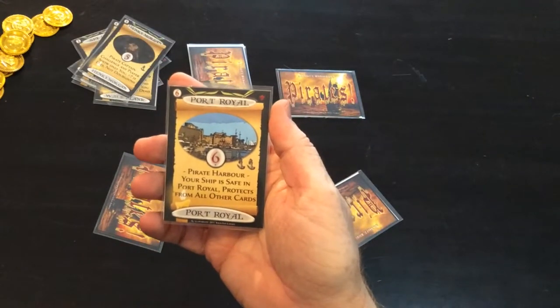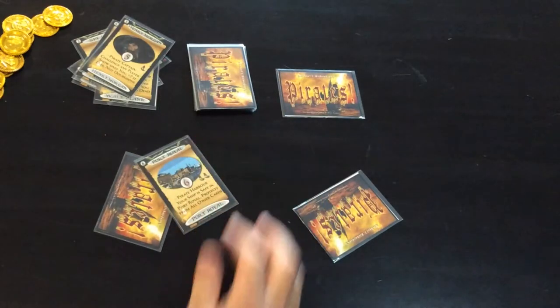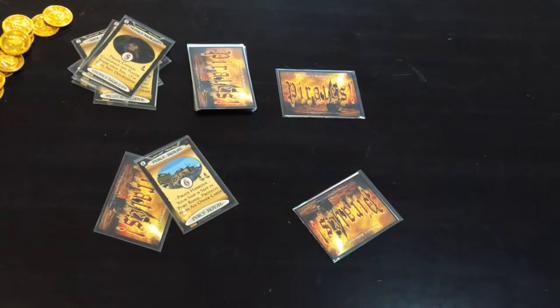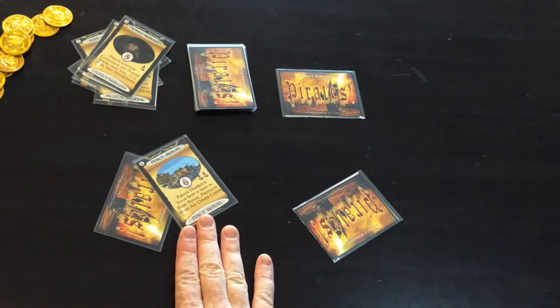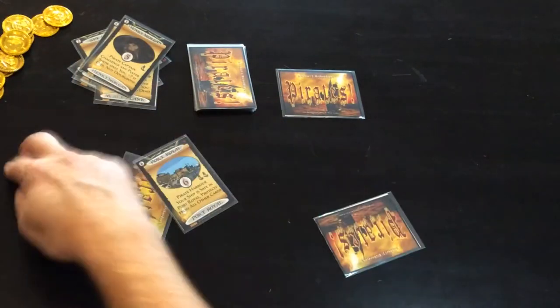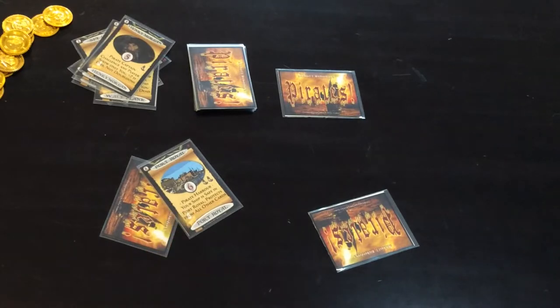The number six, the Port Royal, is the Pirate Harbour. In essence you just play this card on top of your other card and you can't be attacked — pretty much anything that will happen with the cards won't happen to you if you've got this card on your card. So the hurricane would be passed over you, and your card will be protected from that, as well as everyone else looking at your cards or any of the other things we've been through so far.